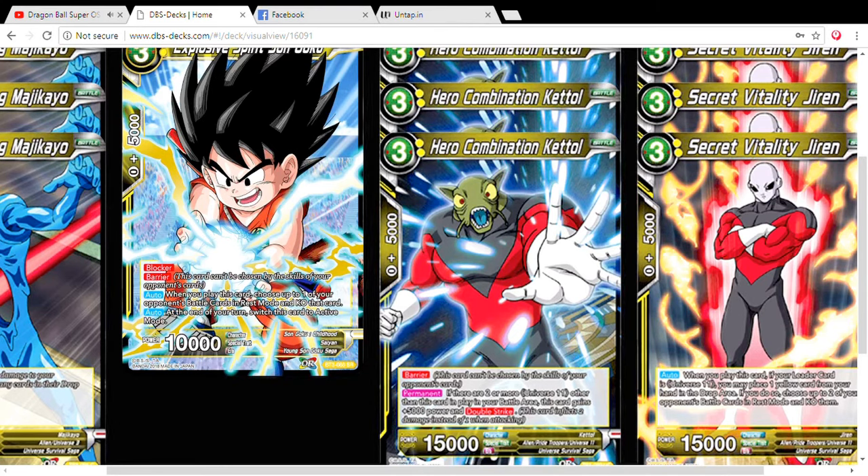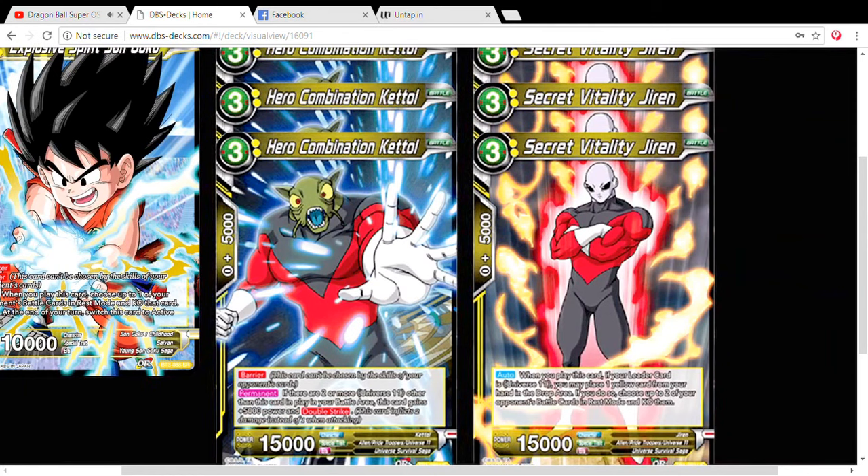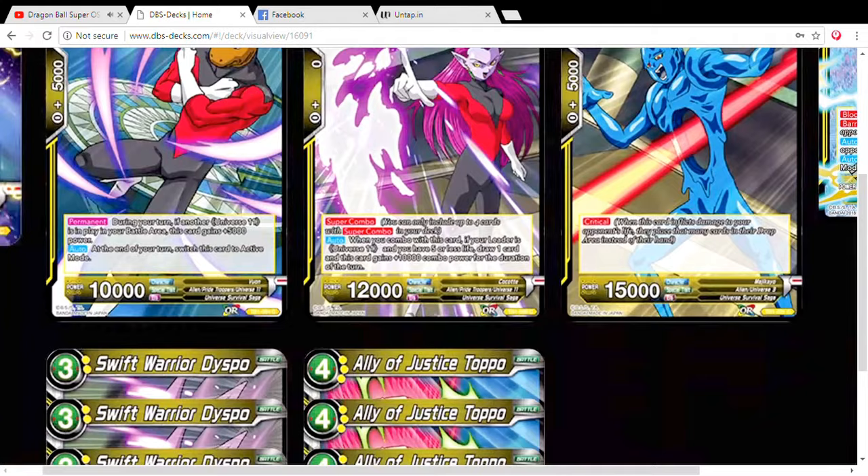Next we play four Secret Vitality Jiren, and this card is amazing. When you play this card and if your leader is Universe 11, you place a yellow card from your hand into the drop area, and if you do so, choose up to two of your opponent's battle cards in rest mode and KO them. It's similar to what Mecha Frieza does — discard a card and KO up to two of your opponent's cards — except this card does it automatically and costs one less. It's exactly 15,000 power so it's already busted to play, and I can't wait until we get the 10-drop super rare next week to see how it works evolving over to this.